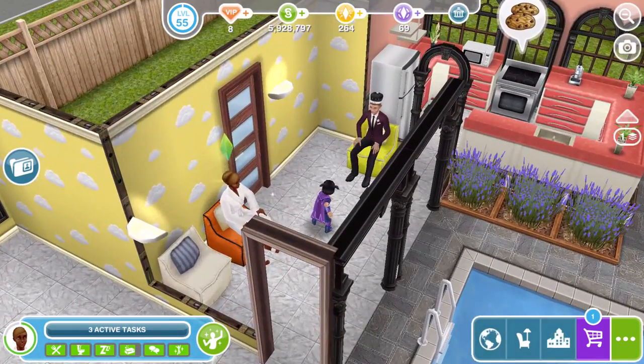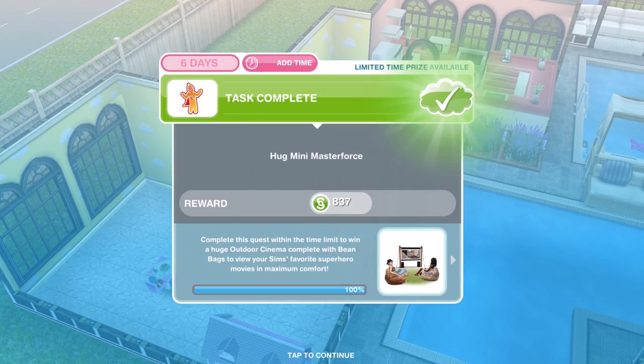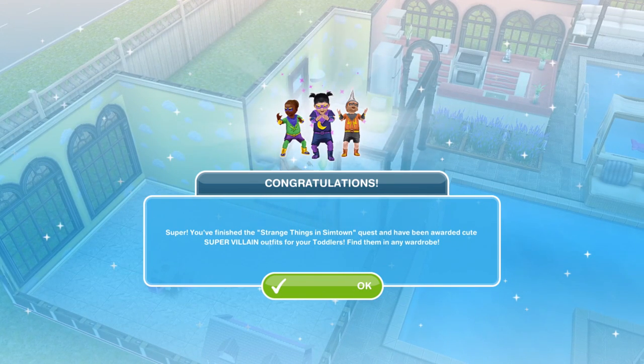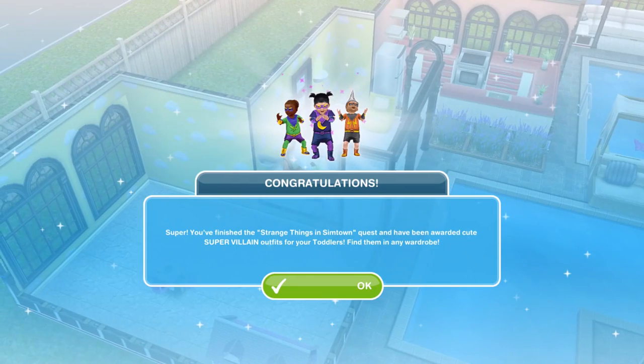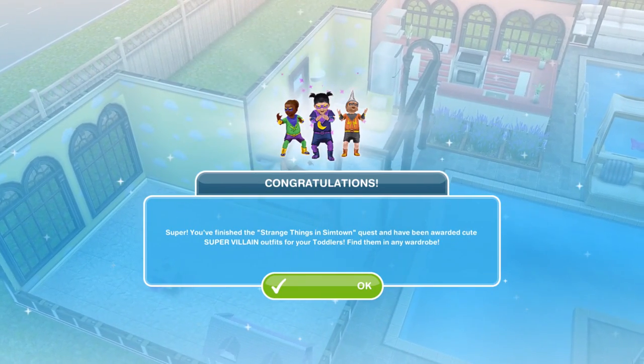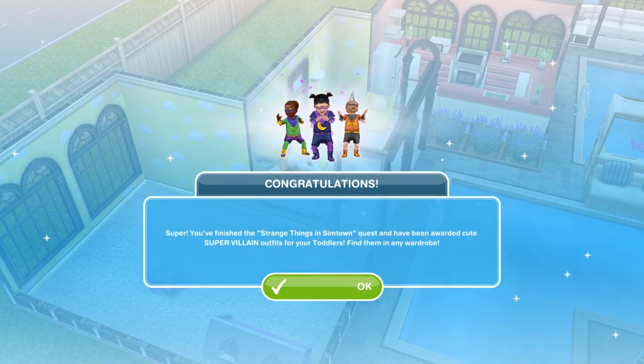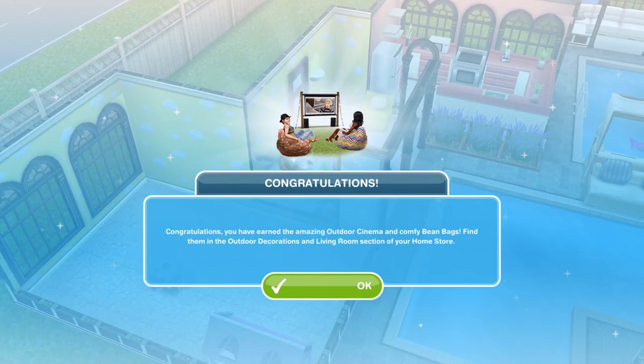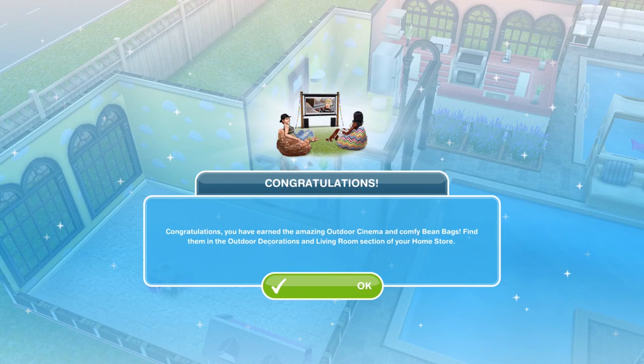We have finished hugging Mini Masterforce. Congratulations — you've finished the Strange Things in Sim Town Quest and have been awarded cute super villain outfits for your toddlers. Find them in any wardrobe. And congratulations — you've earned the amazing outdoor cinema and comfy bean bags. Find them in the outdoor decorations and living room section of your home store.